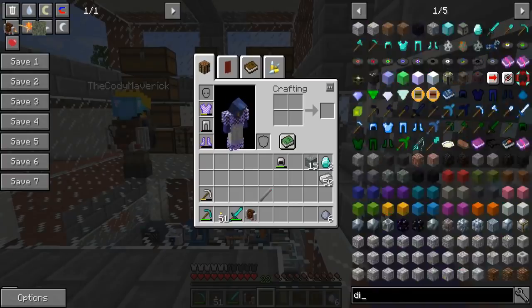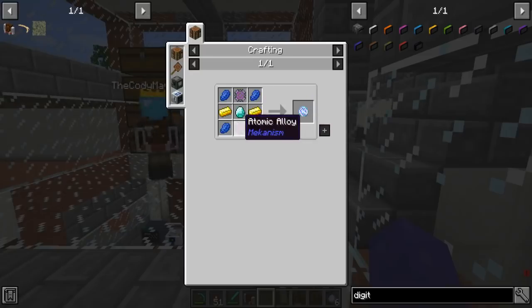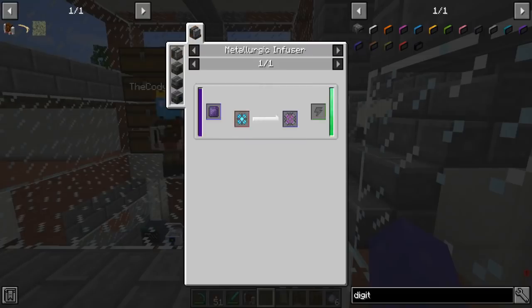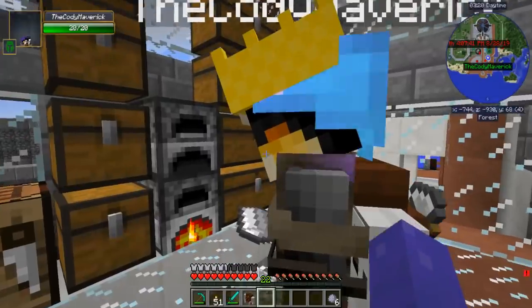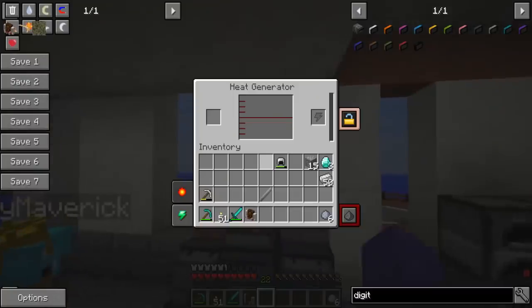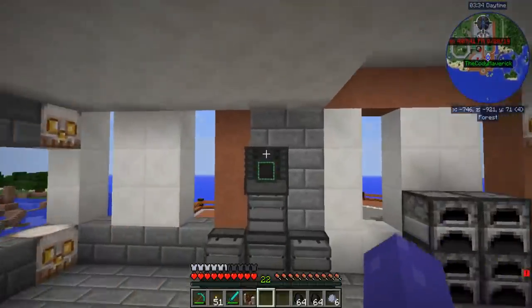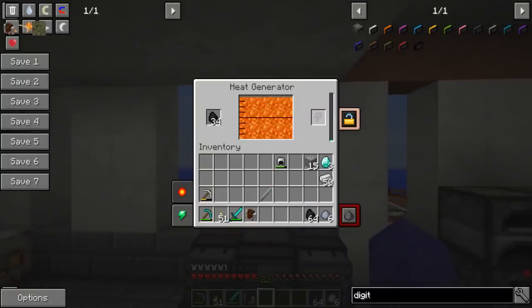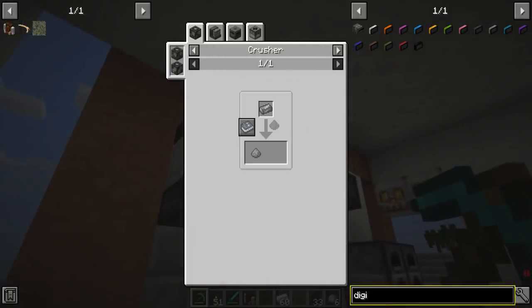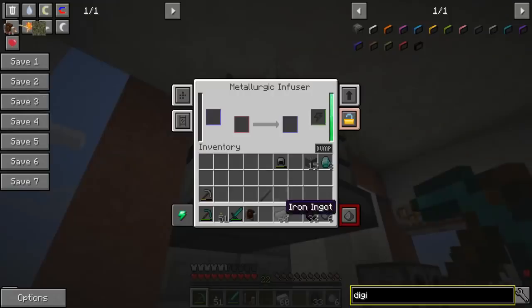Let me take a look at the digital miner and see what else we need. Do we have any osmium ingots? We have osmium ore, lots of them. We're going to need a couple teleportation cores. The main thing is we're going to need the atomic alloys, which have to go through the metallurgic infuser many times. You made the generator — nice, we have power!